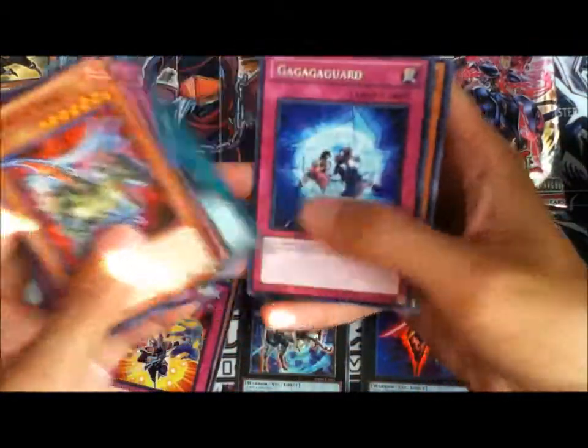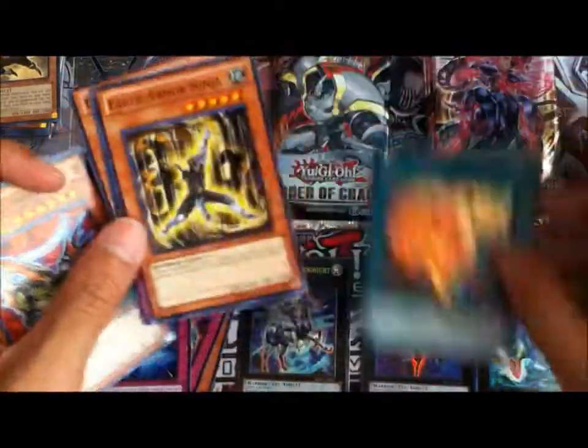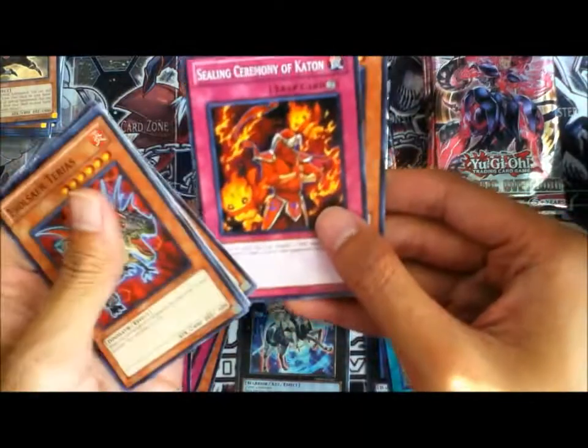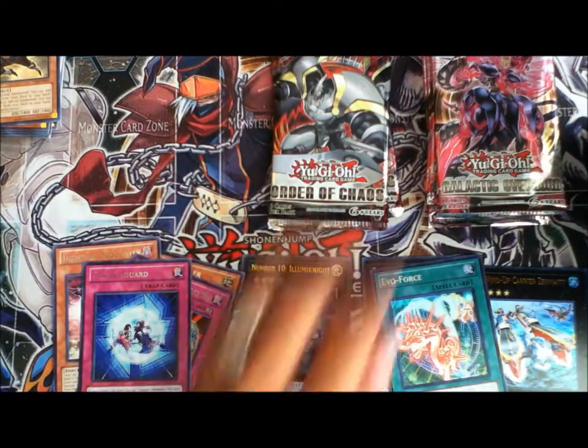Ga Ga Ga Guard, Evolforce - super, awesome. Earth Armored Ninja, Sealing Ceremony of Kayton, and Dark Knight.